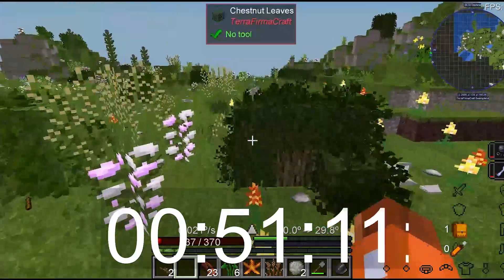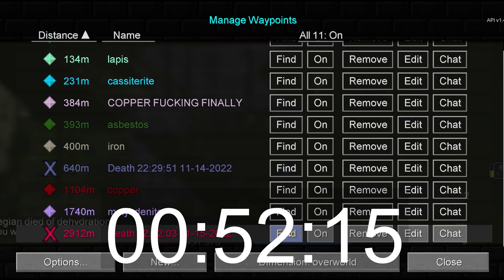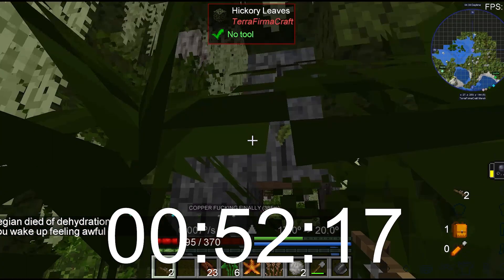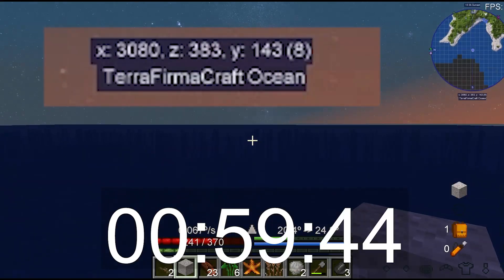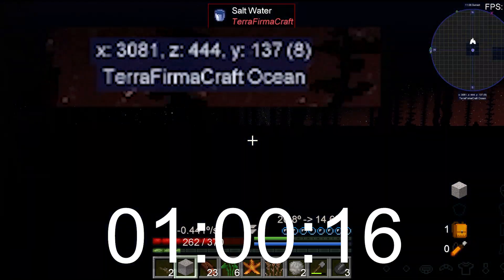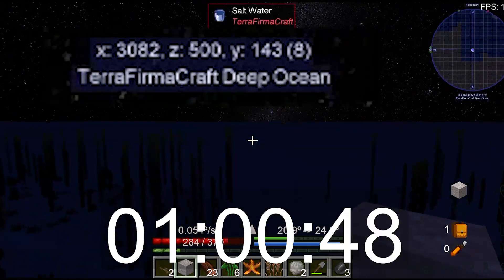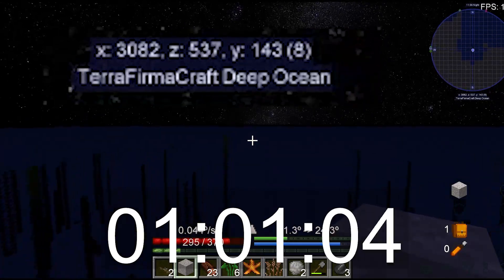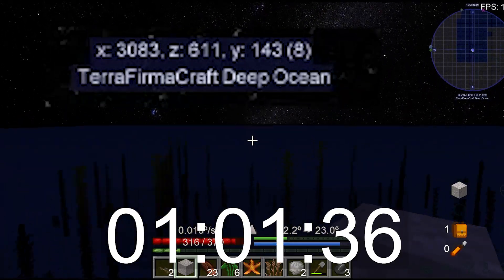Terra Firma Greg also adds thirst, which made me die unexpectedly every few minutes. I respawned 3000 blocks away from the death point, which led me to do a little bit of cheating. However, the grind is not even close to being over. I must still get the stone needed for the anvil and some clay to make tools. Terra Firma Greg makes clay extremely painful, as I haven't found it in over 20 minutes of searching.